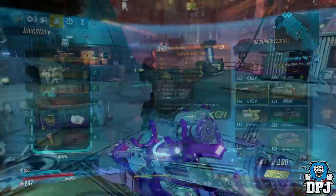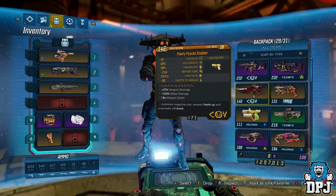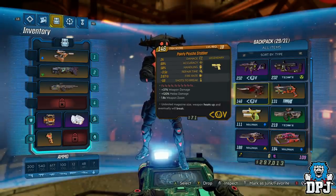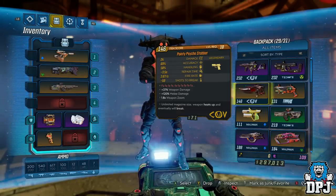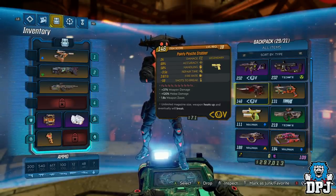The Pointy Psycho Stabber is a Children of the Vault weapon, which has an unlimited magazine size but the weapon heats up and will eventually break. Personally I haven't got the gist of exactly how these weapons work, but this thing is a monstrous melee weapon — with a plus 120 melee damage, you know where I'm coming from. Use this as a melee weapon.